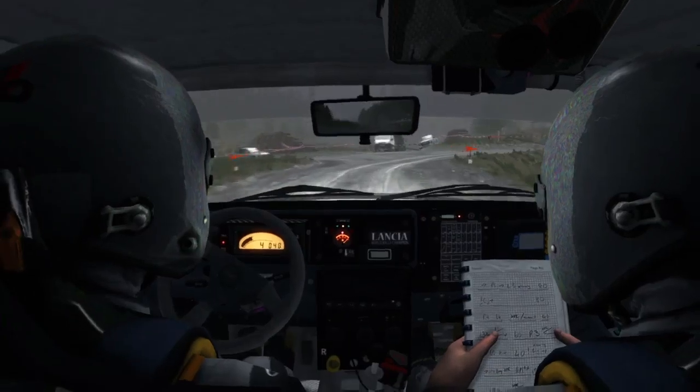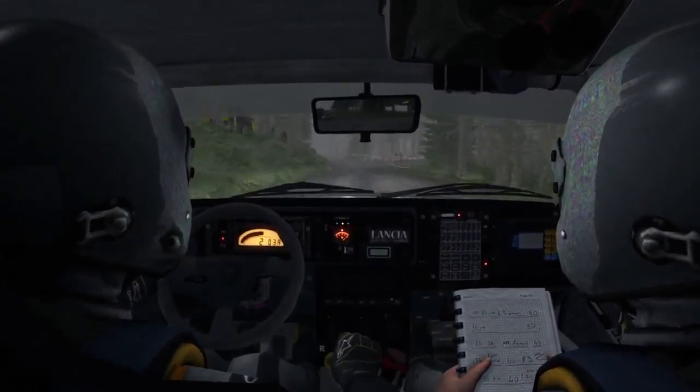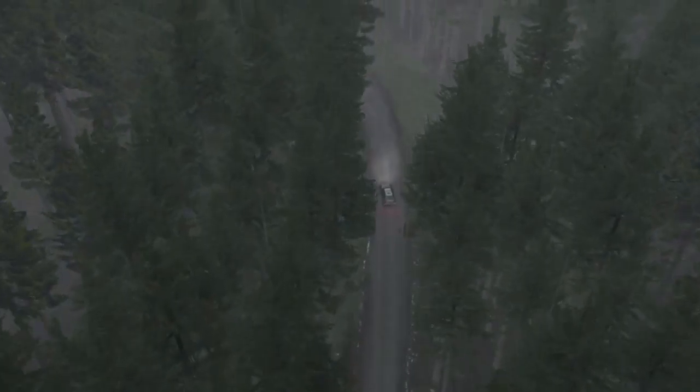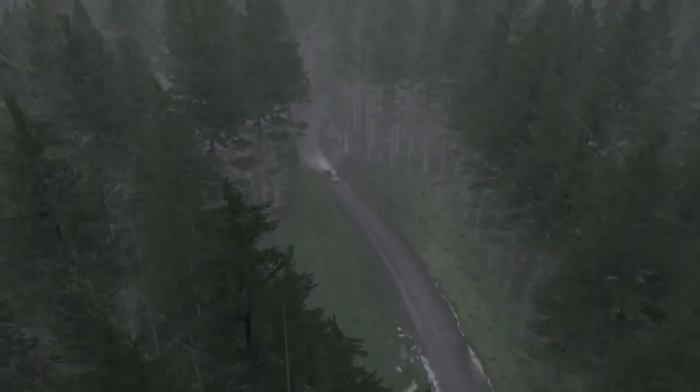Right 6, over crest, turn right 1. Into keep left, past junction, crest. Right 6, half long. And left 4, long over crest. And right 5, continues for 100. Left 6, into caution, right 2, tightens to 1.